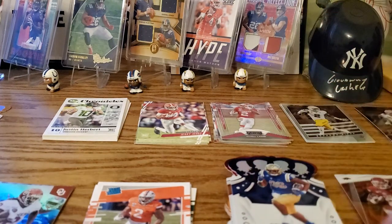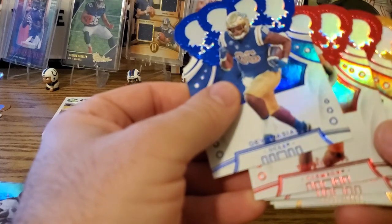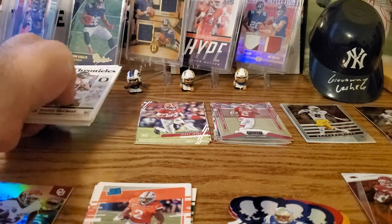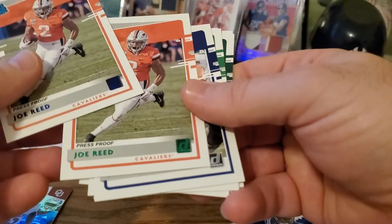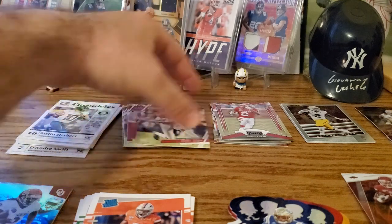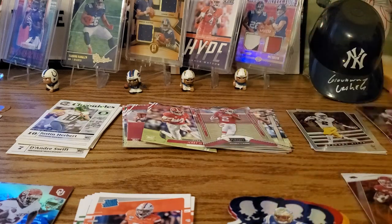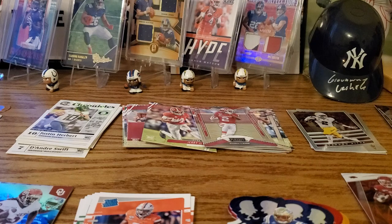The most common card we got was the Crown Royal — fifteen total Crown Royales. We got three parallels in that: one blue of Devin Asiasi, a red of T. Higgins, and a red of Javon Kinlaw. Second most was Chronicles. For Donruss, we got a Joe Reed blue and a Joe Reed green. We got six Prestige with no parallels. We had two Playoff, two Absolute — which are nice holographic cards. We only got two Select but one was a Chase Young, one of our better cards.